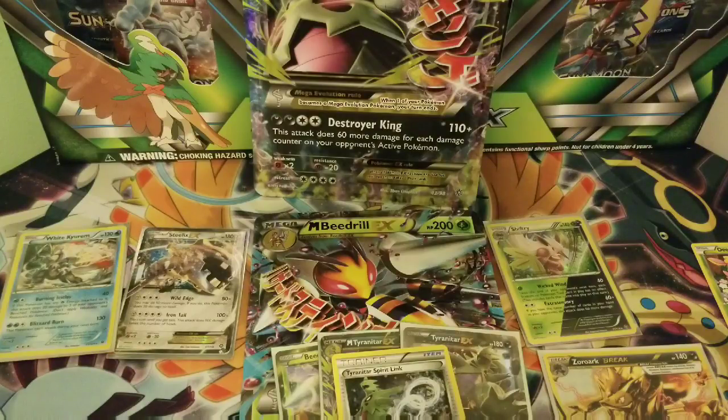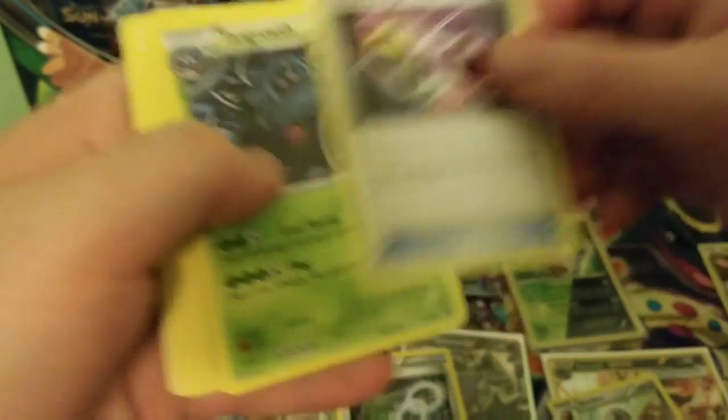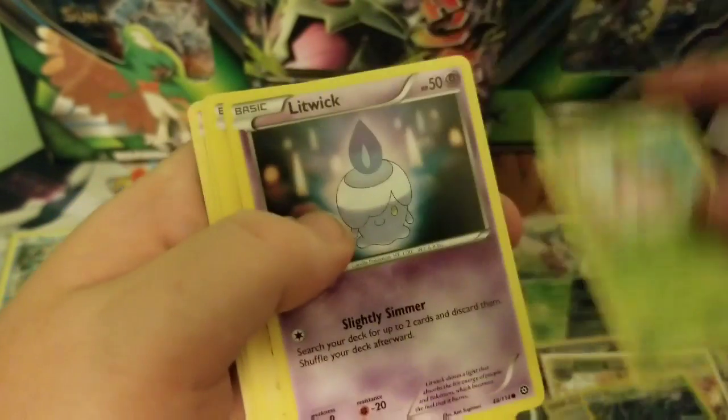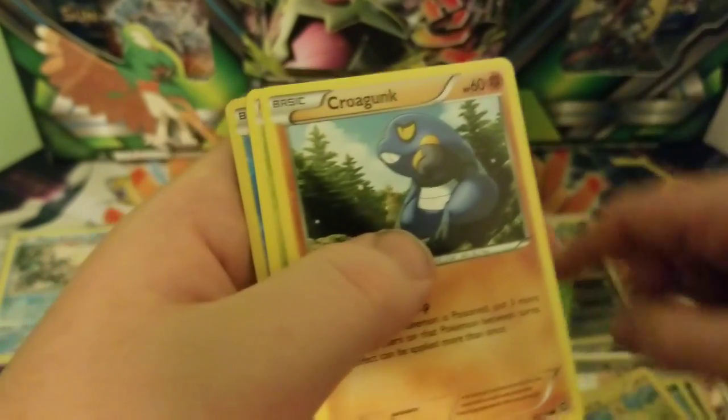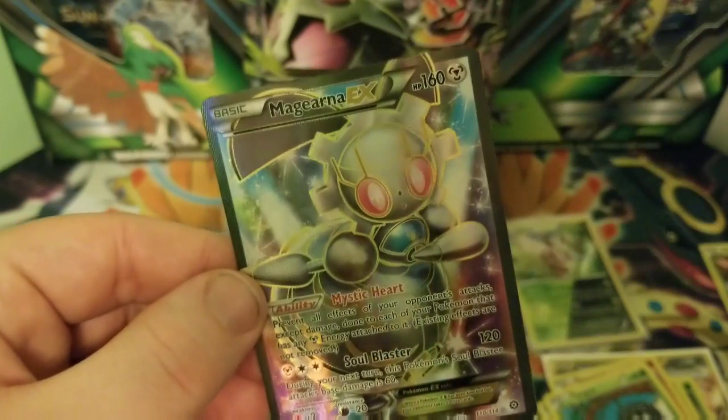I'm opening up some Steam Siege, so is he. This is Steam Siege. Jesus, I don't care if the packs are in amazing condition anyway — they're ripped, who cares, let's go. We got Shieldon, a Special Charge, a Tangrowth, a Hoppip, Litwick, Mareep, a Krokorok, Tangela, a Bergmite Reverse, and a Fjord. Magearna EX — that's dope, we got that one early.